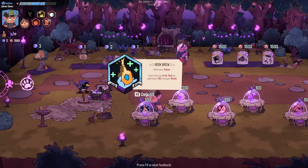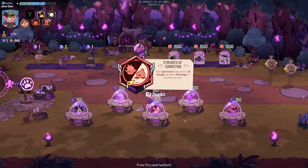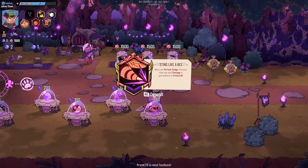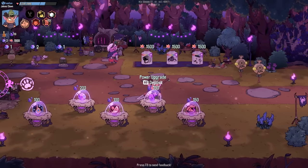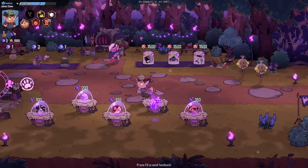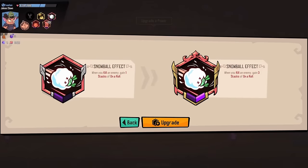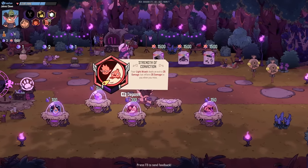We can refill our potion. One shop item: your light attack deals an extra 25 damage but inflicts 25 damage to you when you miss — that's scary. We can buy a power upgrade: when you perfect dodge, the next damage you deal is a guaranteed crit — can't afford that one. We can upgrade our Snowball power — it goes from gaining 1 stack per kill to 3 stacks per kill, so from 1% to 3% damage per stack. That's quite a bit.